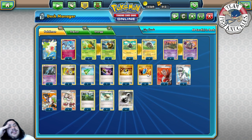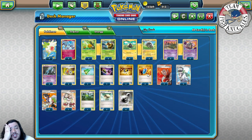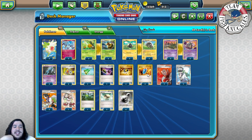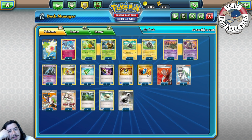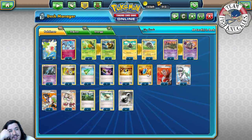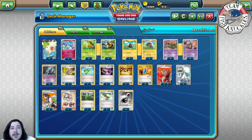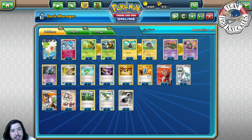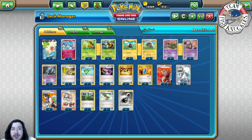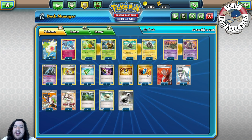We play four Ultra Ball and four VS Seeker. I know Andrew ran one ball — this list is very close to his. He's going to post an article on it and once that comes up I will link it. I decided to cut Professor's Letter since most people only play two. Once the article is up I'll leave a link in the description. Alex Hill is probably writing an article and will likely do an interview on the channel to talk about his run, so you're going to see a ton of Vespiquen/Zap Strike content coming out in a few days.